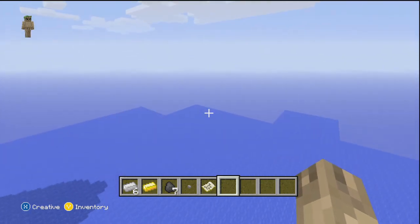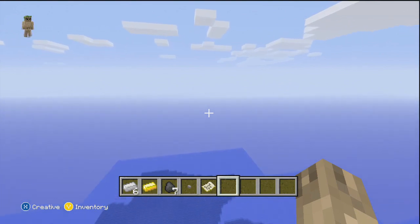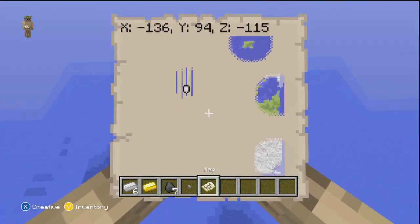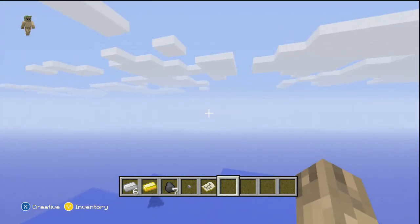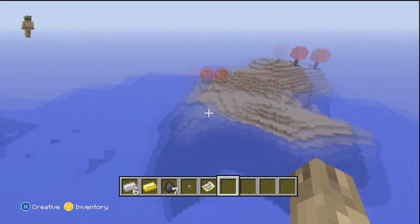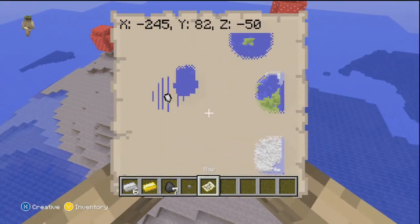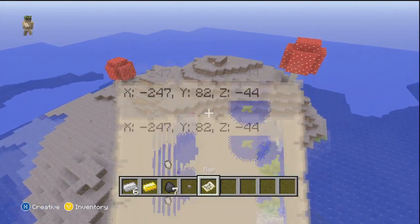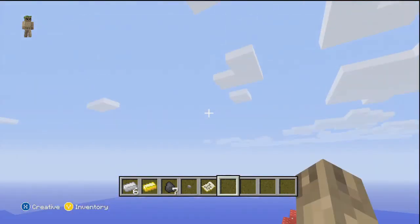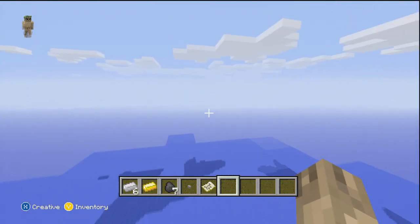Remember, the seed is 'B Chill' — capital B, space, then chill. I did find the seed by myself; if anybody else tries to take credit, they're lying. I've done two seed showcases so far and both I found by luck, which is awesome. Here's another mooshroom biome — as you can see there's a mooshroom at coordinates minus 248, 82, minus 42. There are about five mooshroom biomes, which is awesome.